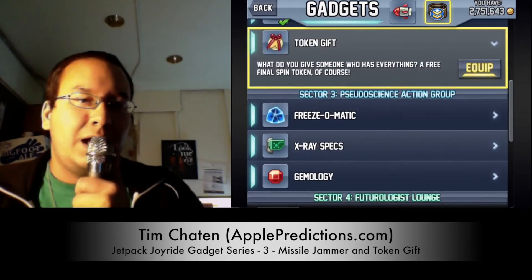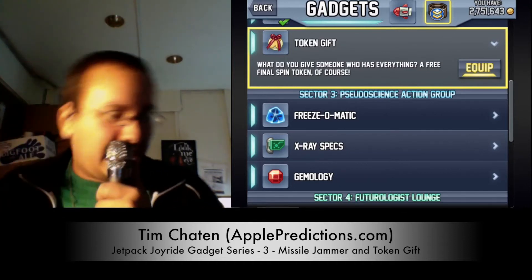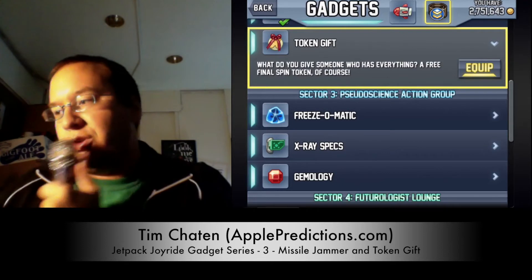The Token Gift is something that is given to you at the very beginning of every level — it's hard to miss. You have this token that basically flies towards you, and I'll show you that in a little bit.